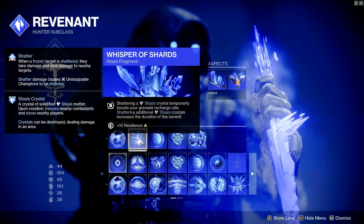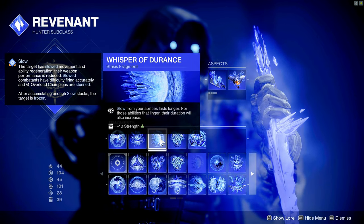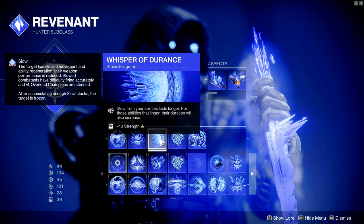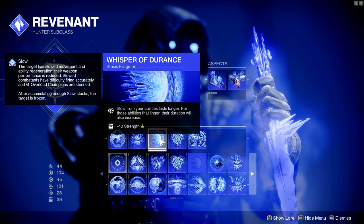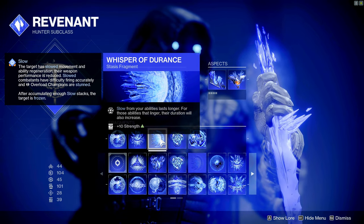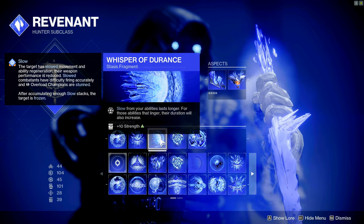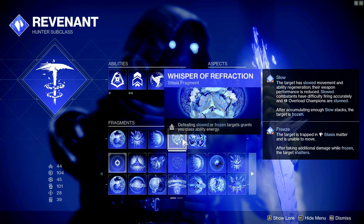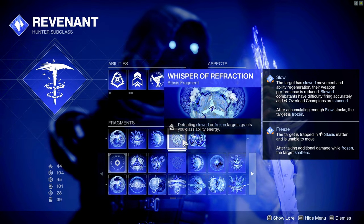Whisper of Endurance means slow from your abilities lasts longer, and for abilities that linger the duration also increases. So all this is saying is your slow abilities and frozen enemies just last longer. It gives us a nice plus-ten to Strength. Whisper of Refraction means defeating slowed or frozen targets grants you class ability energy.